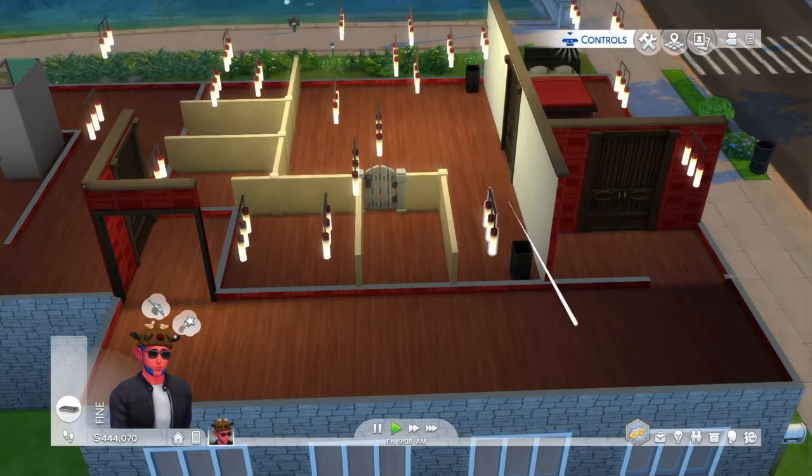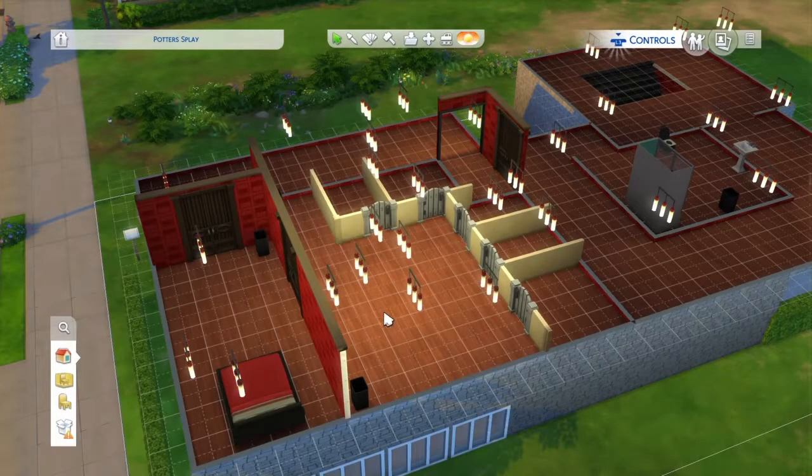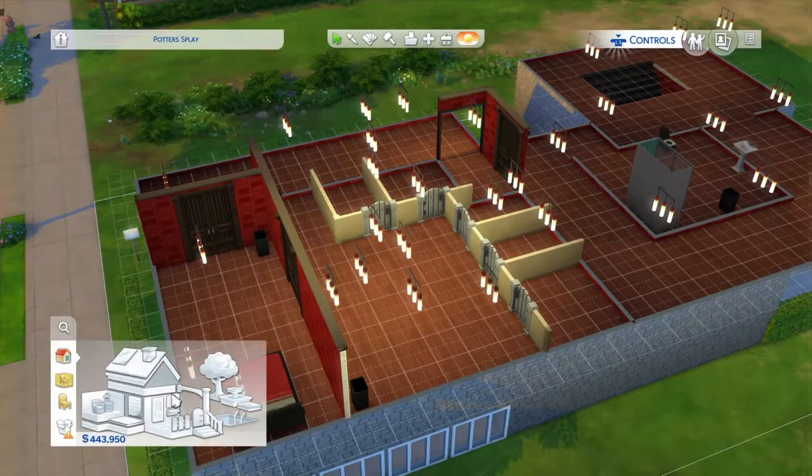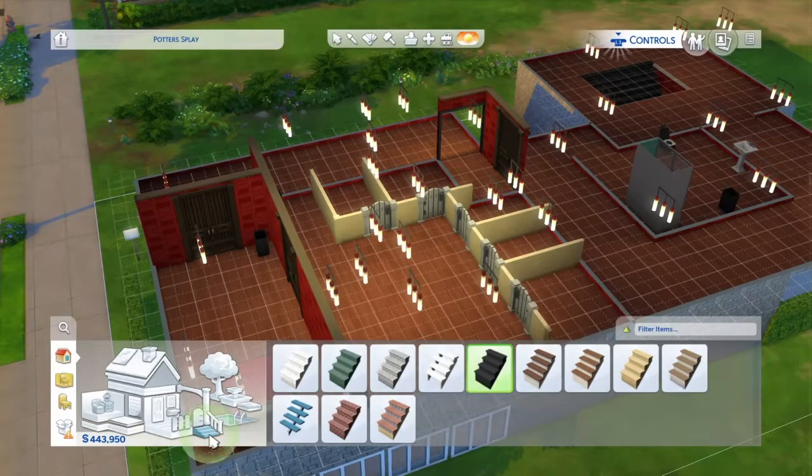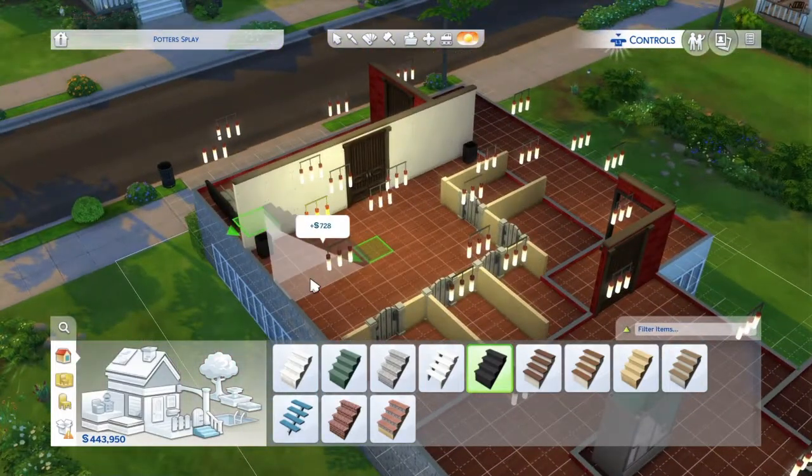I'm just going to basically add the rest of the gates on them. There we go, all the gates are on. I do have another idea of what I'd like to do in this thing. Get some blacksters, just have it just out of the way.